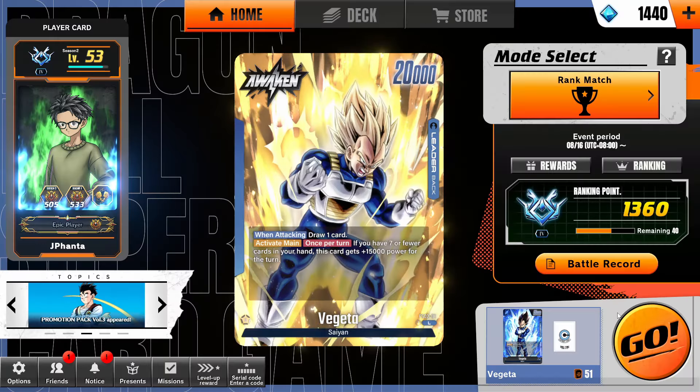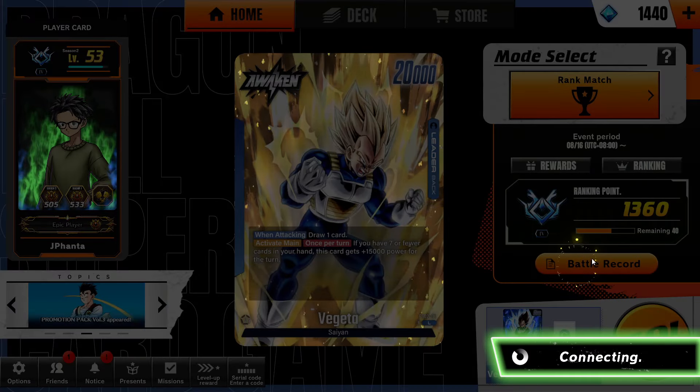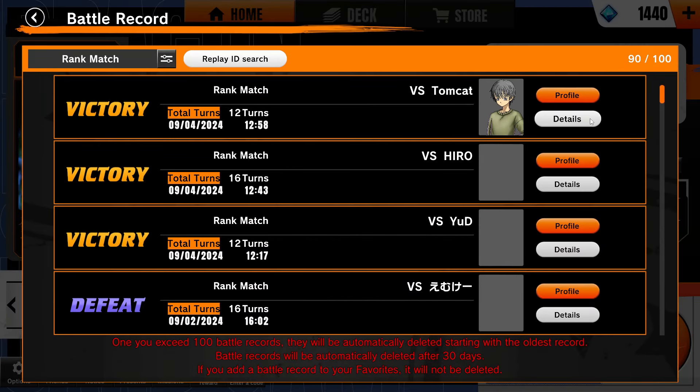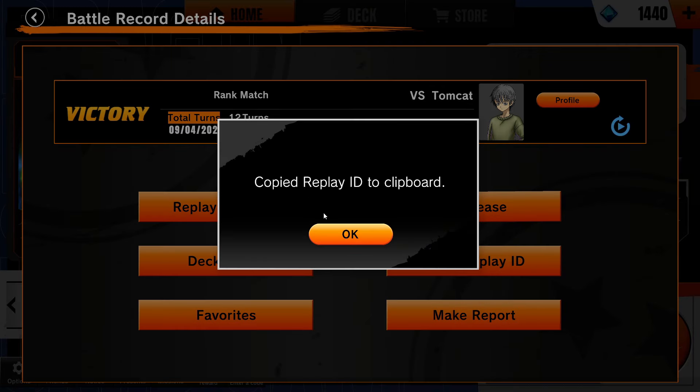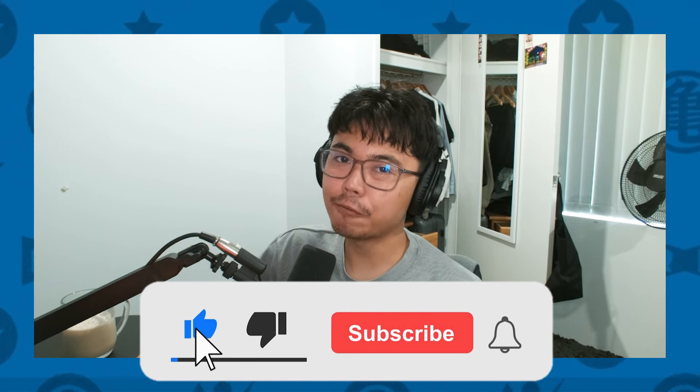We are on the 13th installment of reacting to your gameplay, so let's jump into it. No other intro is needed, but I do got to remind you how to share your replays. You got to go to your battle records, find the game you want to send in, click on the details, click on release. A lot of people mistakenly don't press the release button, then issue the replay ID and paste it in the comment section down below. Don't forget to leave a like and subscribe, but let's get into our first match.